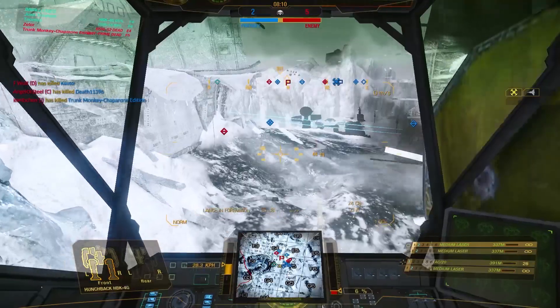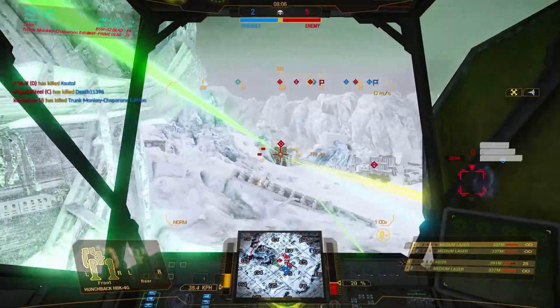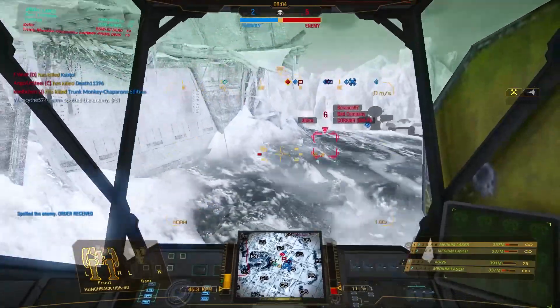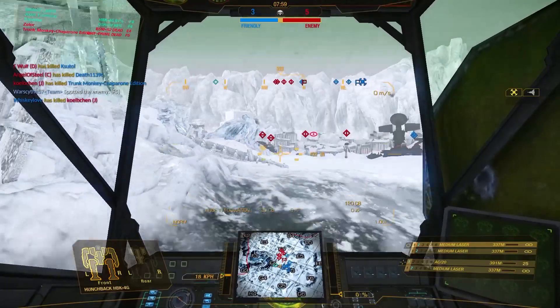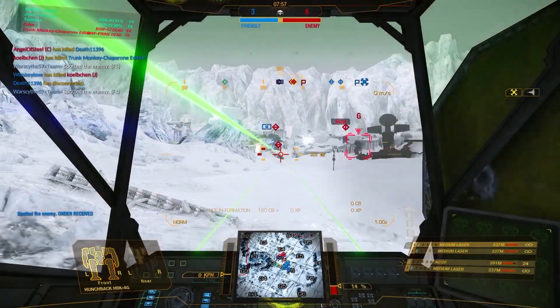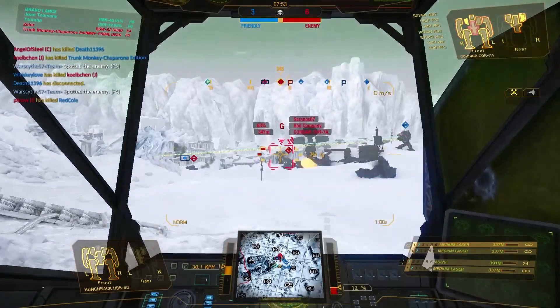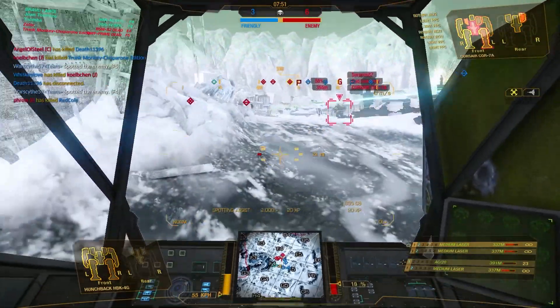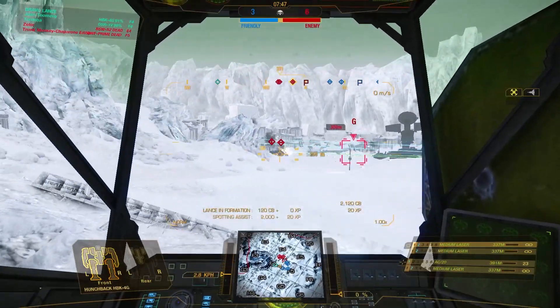There's a parade of enemy units passing in front of me and I've been able to get a lot of shots, but I haven't capitalized on the Viper, which is why I came through here in the first place. I've found a couple of Marauders that I'm working — trying to hit their right torsos and take out the bulk of their firepower, as well as the various other targets presenting themselves.